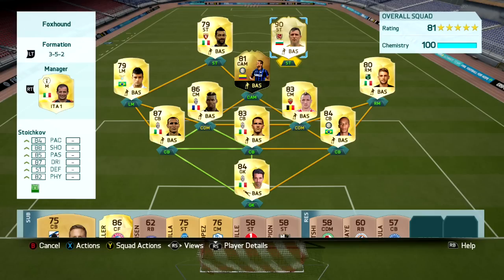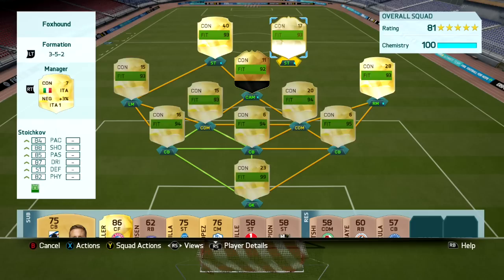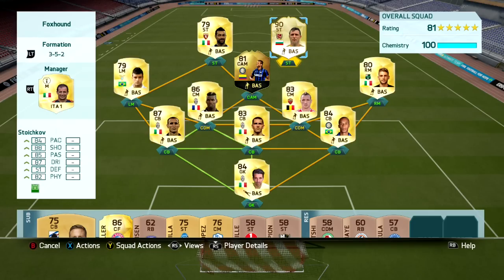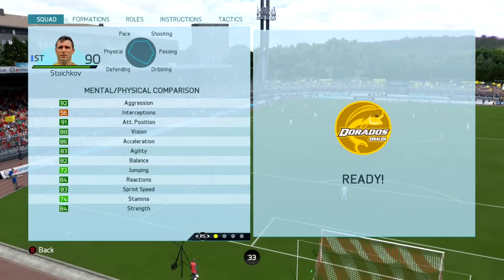What is good guys? Welcome back to another player review. Today we're going to be looking at our very first legend in FIFA 16, and that is Stoykov — I think that's how you say his name — the Bulgarian Striker. Is he any good? That's what we're going to find out.